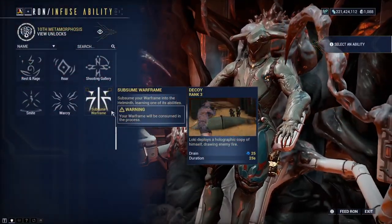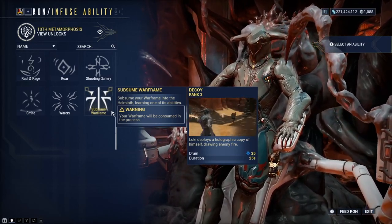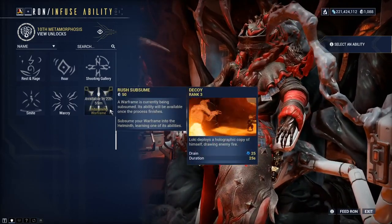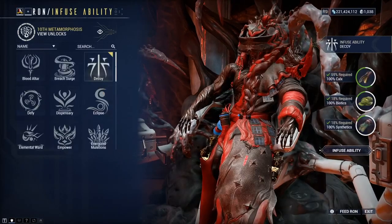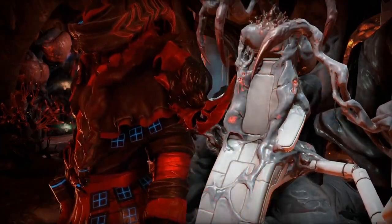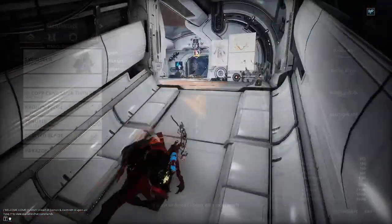Currently, the ability for Loki is his Decoy, which is his first ability. This process will now take 23 hours for the Helmeth to fully process and learn, so you will have to wait a little bit until this is done, or you can rush the process with 50 platinum. I advise waiting, but for the purpose of this video, I will be spending my 50 hard-earned platinum to help guide you along. F in the comment section.